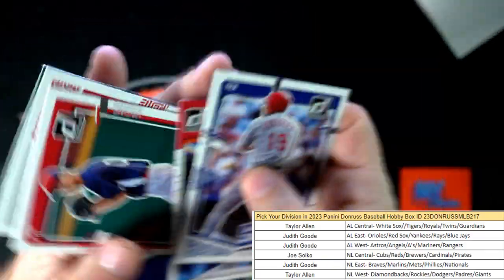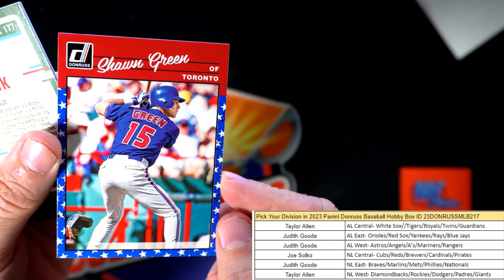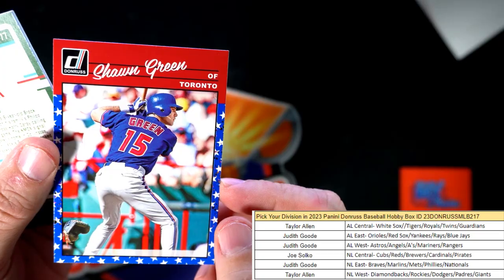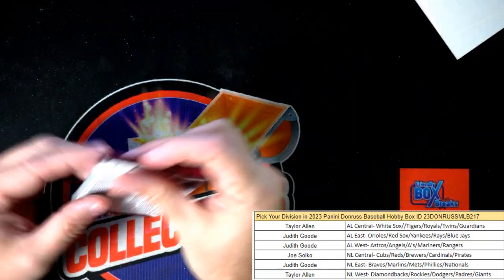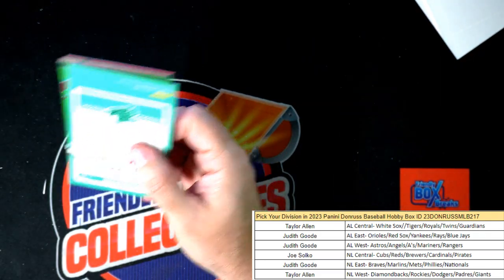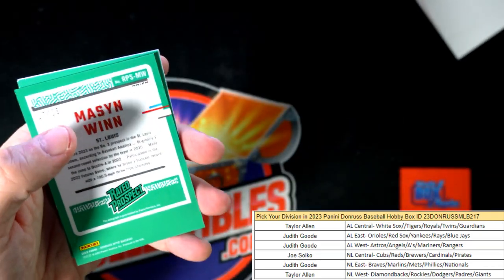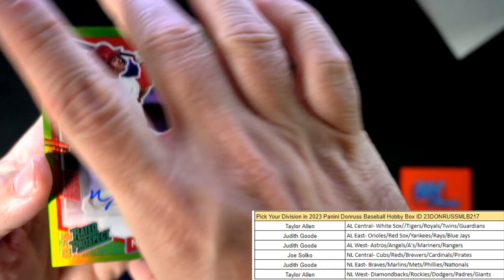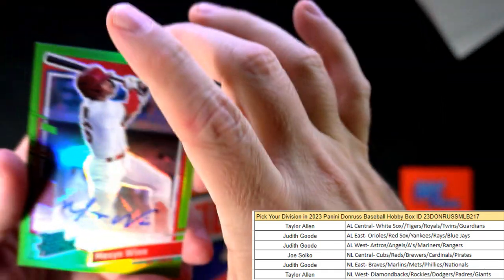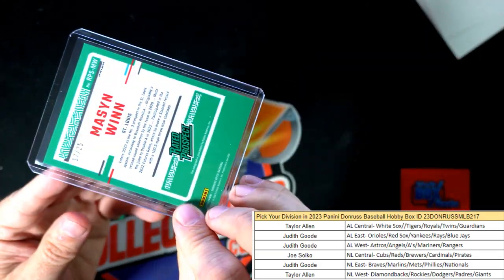There's a Jordan Walker — I was hoping that was a reverse. We've still got an auto to hit, and in our last box it was in the last pack — looks like that's what's going to happen with this one. There's Sean Green, Toronto, AL East, Judith — that's an Independence Day parallel coming out to you. Last pack should have the last hit. Joe Morgan, Whitey Ford, Alan Trammell — this should be the auto. Mason Winn! Wow, look at that — what a beauty! NL Central, Joe S, coming out to you. That's 17 of 25 — let me top load that right away. Rated prospect, what a nice hit!